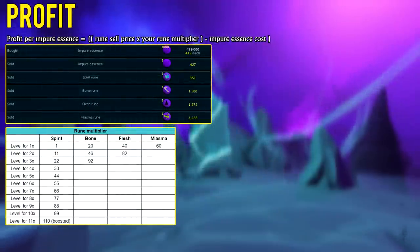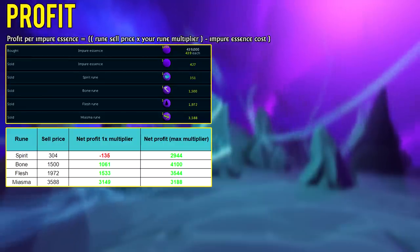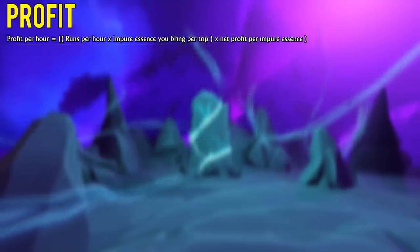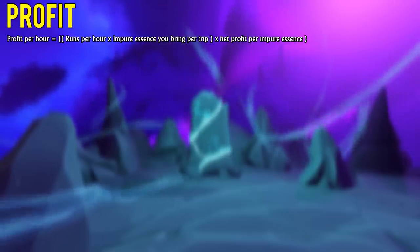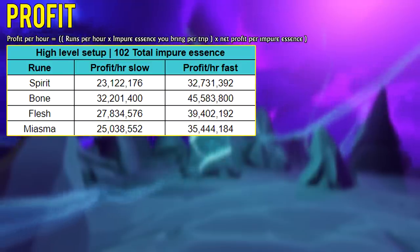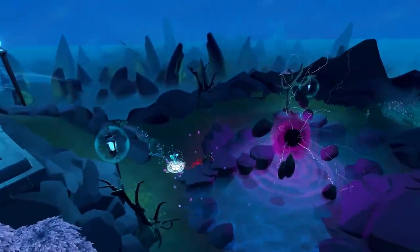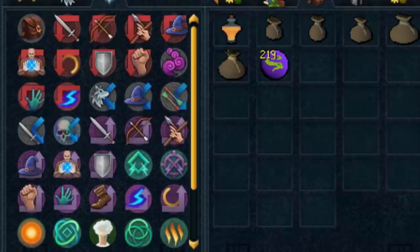The money you make per hour from Necromancy runecrafting depends on the rune sell price, your Runecrafting level multiplier, and the cost of impure essence. Calculate your net profit per impure essence first, then multiply by how many runs per hour you do and how much essence you bring per trip. Based on today's prices, bone runes are the best to craft at level 99 Runecrafting, yielding at least 45 million GP per hour — not including the Power Burst of Sorcery, which can increase profit by around 25% by doubling your rune multiplier every 3–4 runs.